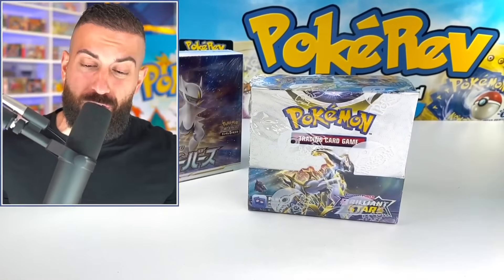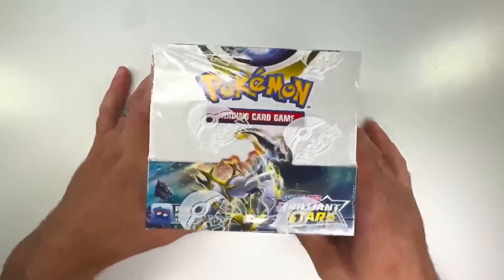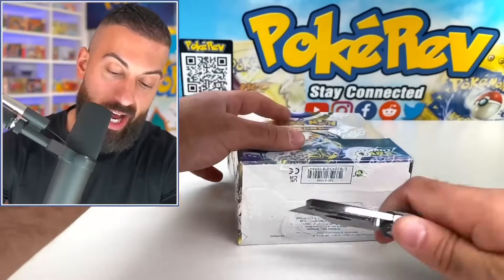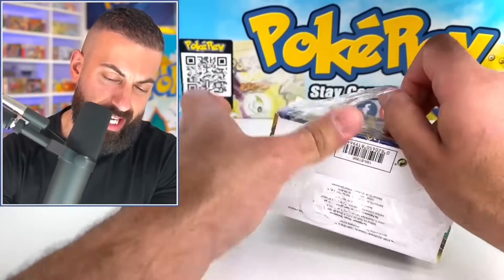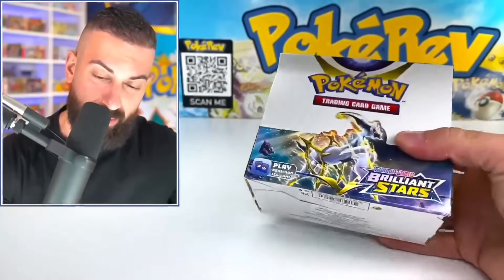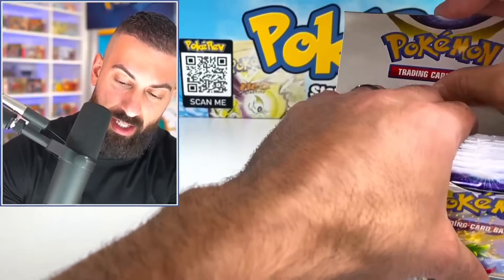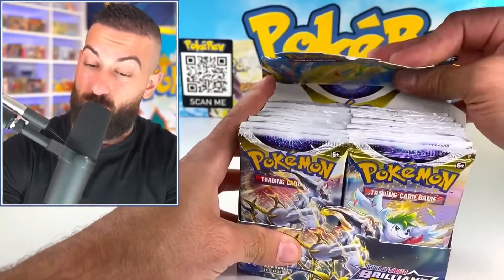Here we have our two booster boxes. This is the Japanese version called Starbirth, and this is the English version called Brilliant Stars. I want to start off with the English version. This set was released last year in 2022. It's one of my favorites of all time from the Sword and Shield era, and honestly the pull rates are really good on this one. The English box usually is just going to be a really good box either way, so let's just get it started.